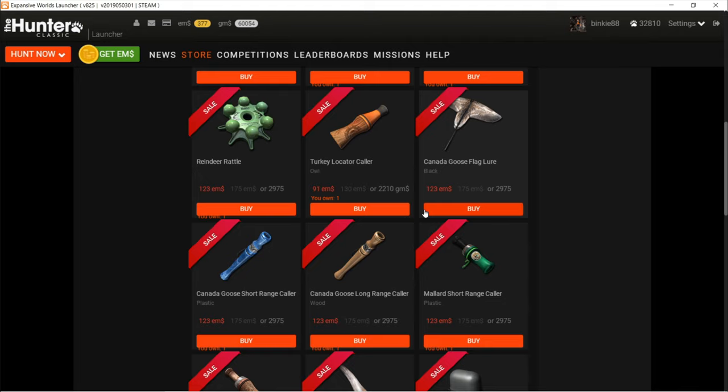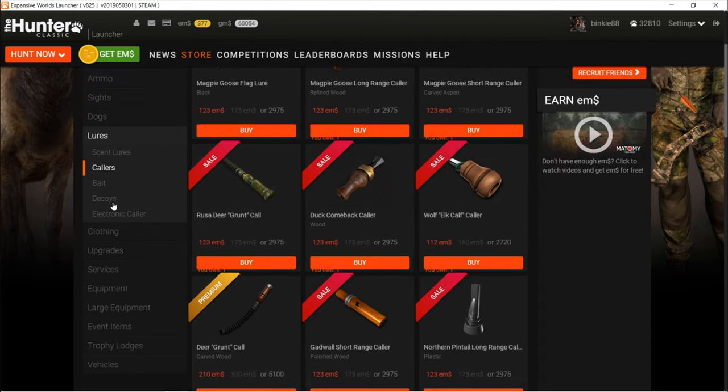Hey guys, first here we're in the store. For the Canada Goose, you've got a long-range caller and a short-range caller, and you also got a Canada Goose flag lure. The long-range caller and the flag lure have exactly the same effect. But if you have the long-range caller and a friend has the flag lure, and you're hunting together in multiplayer and use them both at the same time, according to the wiki the effect is doubled. When hunting alone, you need either this one or this one, plus the short-range caller to get them up close.